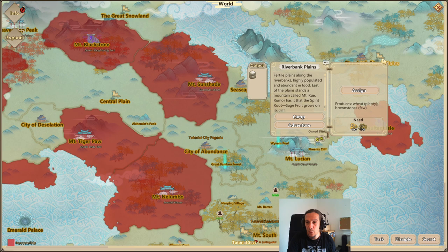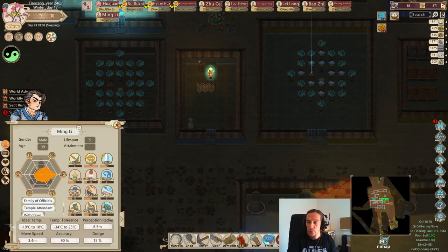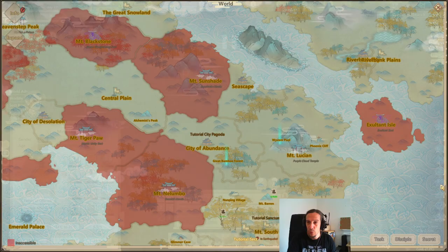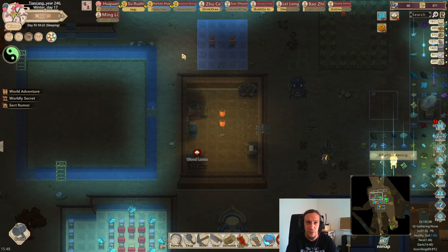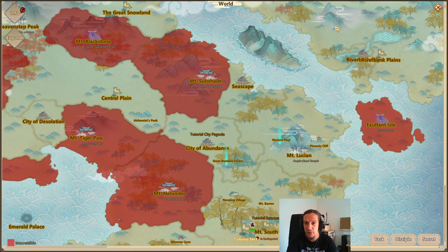I want to start out with Riverbank Plains, because they have a plentiful production of wheat, which is exactly what we're going to need. I just realized that Ming-Li is such an awesome person to be sent, so we're going to do that. The only thing I don't want to do right now is send them away with less than 100 Spirit Stones. This is a wee bit difficult because I do want to do this expansion as quick as possible, but we'll have to do this.